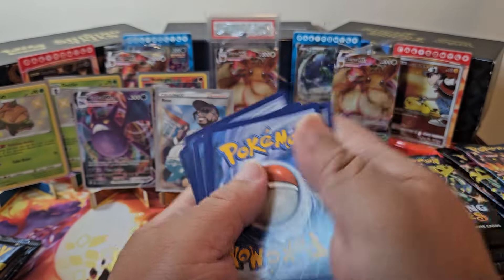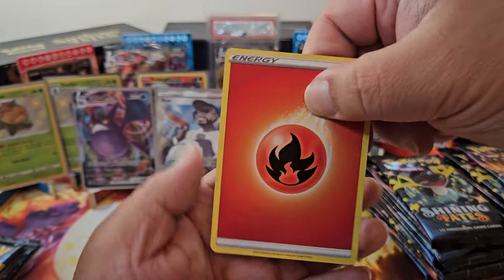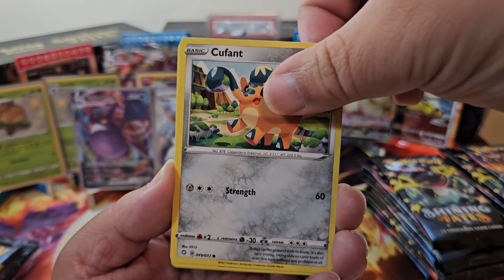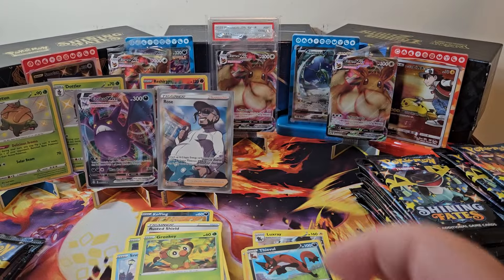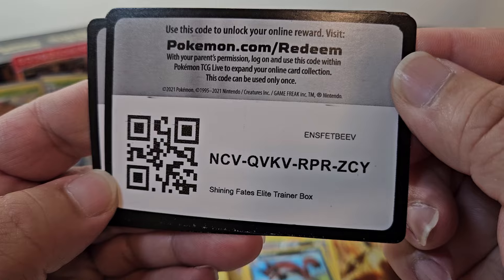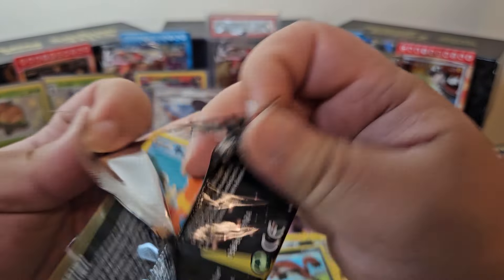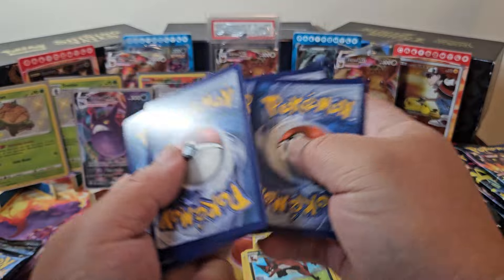Pack five — this is going to be a Grass Energy but it's Fire. We got a Rusted Shield, Elagos, Team Yell Towel, Glossifluor, Yanma, Snom, a Coupon and a Grookey, a Rotom — and that's our first dud pack. These are the code cards for the ETBs. Sorry about that, totally forgot they were sitting right there. Pack six — going to be a Grass Energy but it's Psychic. That's our second dud pack. We're doing really good overall.